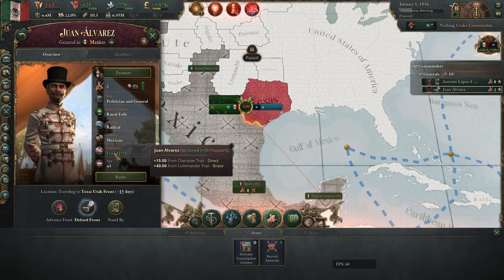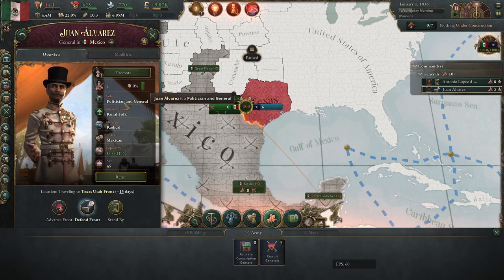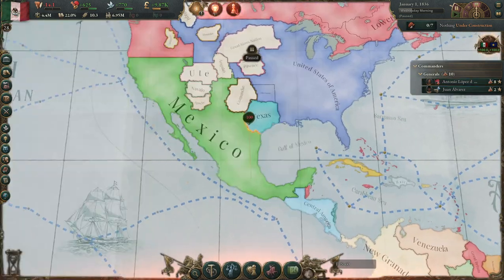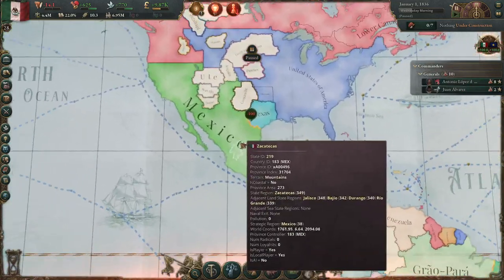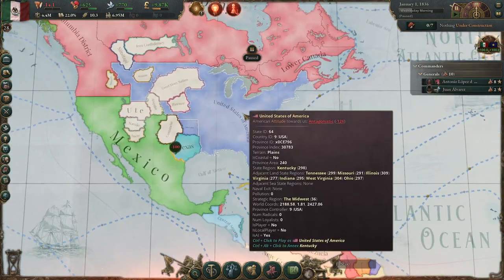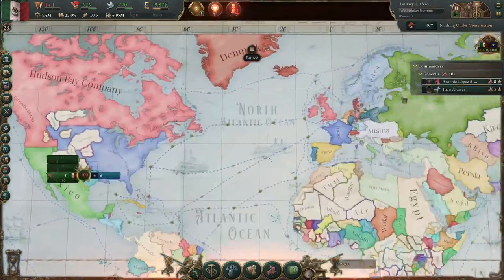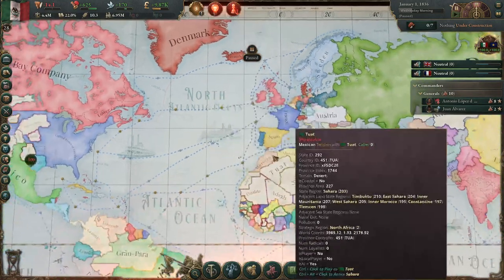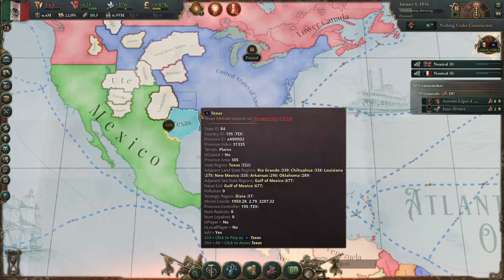Whoever you end up with more victories with will end up with more popularity, which is a little important when it comes to their political strength. You could even send them both at once — it doesn't really matter. Because the broad thing you're doing with Mexico, of course, is trying to resist the United States. That's largely going to be your main antagonist throughout probably the first couple of decades, depending on how quickly you can cut them apart. So that means you need to find friends. My recommendation is to make sure that Great Britain and France are as friendly as possible, and then once you've secured that, go ahead and finish up your fight with Texas.